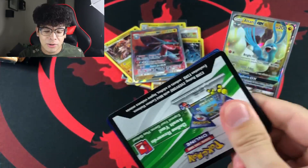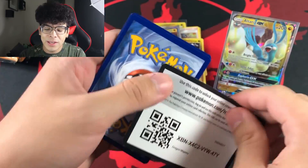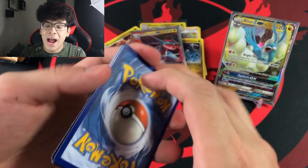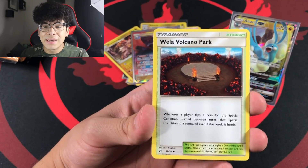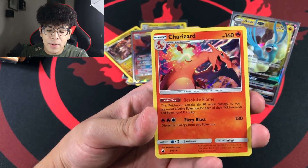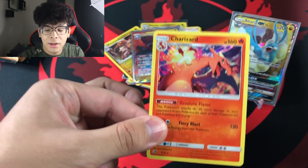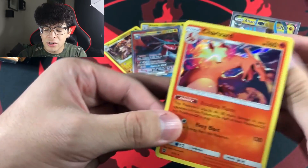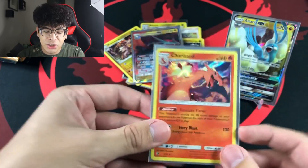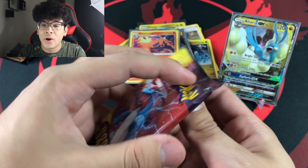How many packs left — about eight. I'm getting really really scared now. If I don't get the ultra Necrozma in these ETBs, I'm done with ETBs and only buying pin blister packs. This is probably my 10th or 11th Dragon Majesty ETB and we still haven't gotten the golden ultra Necrozma. But we did get another Charizard holographic.